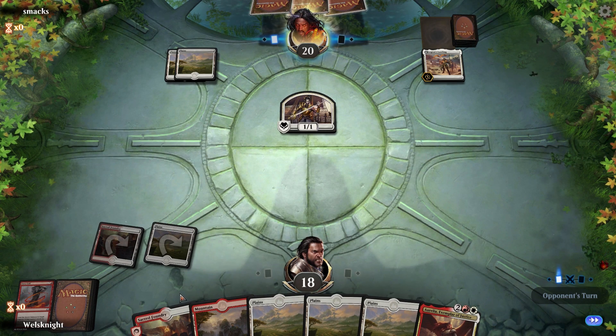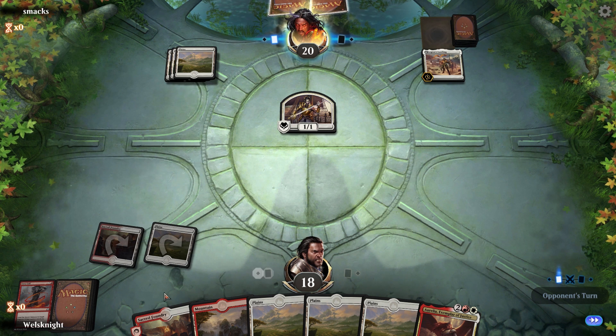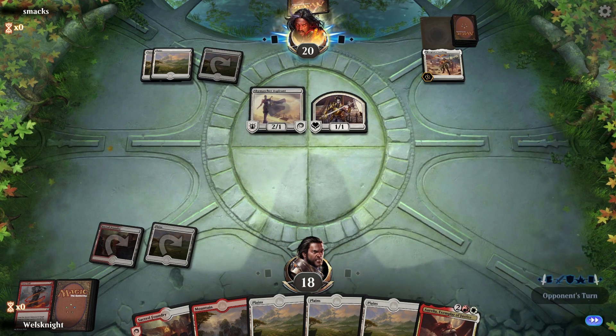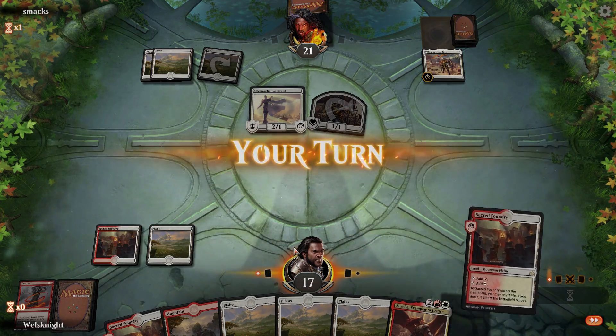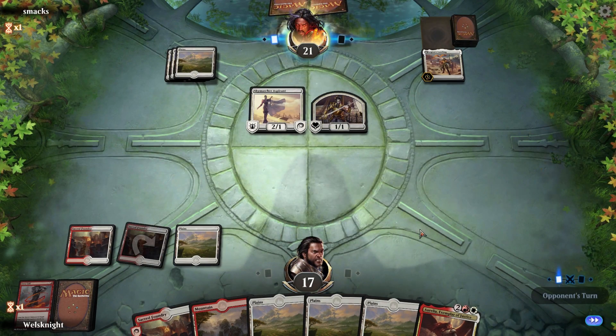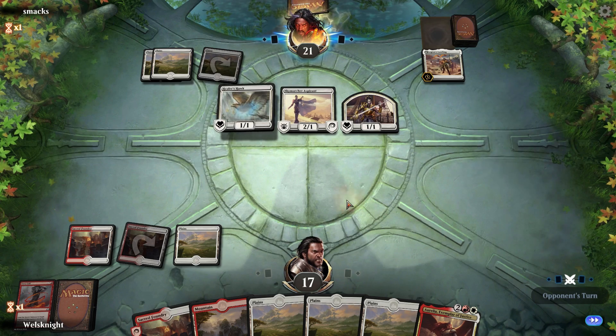If they flip Legions Landing we're not necessarily in trouble, but maybe in a little bit of trouble. Also if they have a Conclave Tribunal for Aurelia then I'm really in trouble. But it would be great if we just don't draw any more lands for the rest of the game — I'm perfectly fine with that. We'll go Aurelia next turn; see if they have an answer.